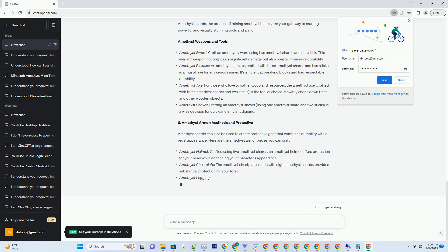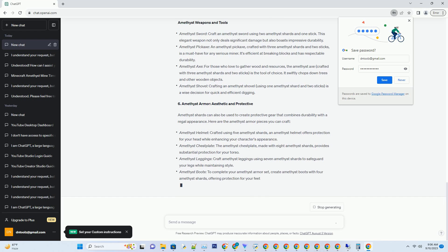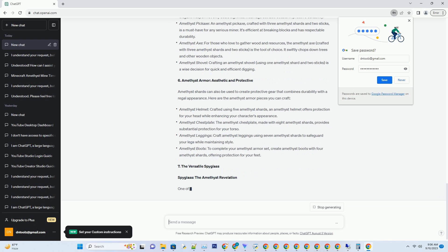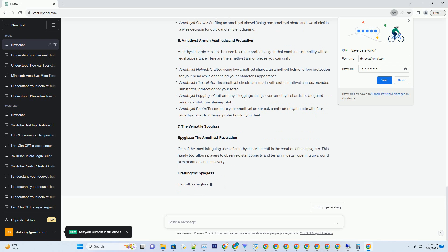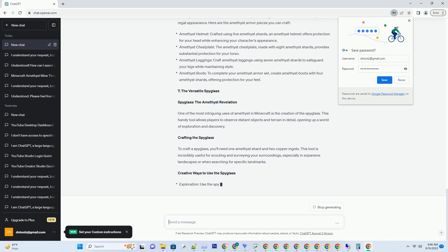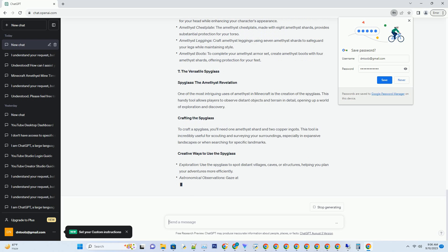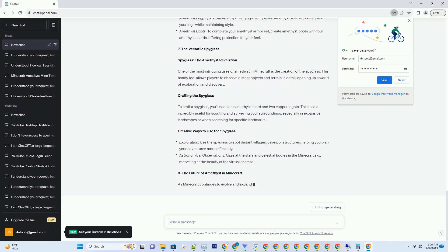Amethyst buds grow on the surfaces of amethyst blocks, much like grapes on a vine. These buds slowly develop into fully grown amethyst clusters over time, producing more amethyst shards. You can expedite their growth by using bone meal on them, making it an efficient way to amass this precious resource.